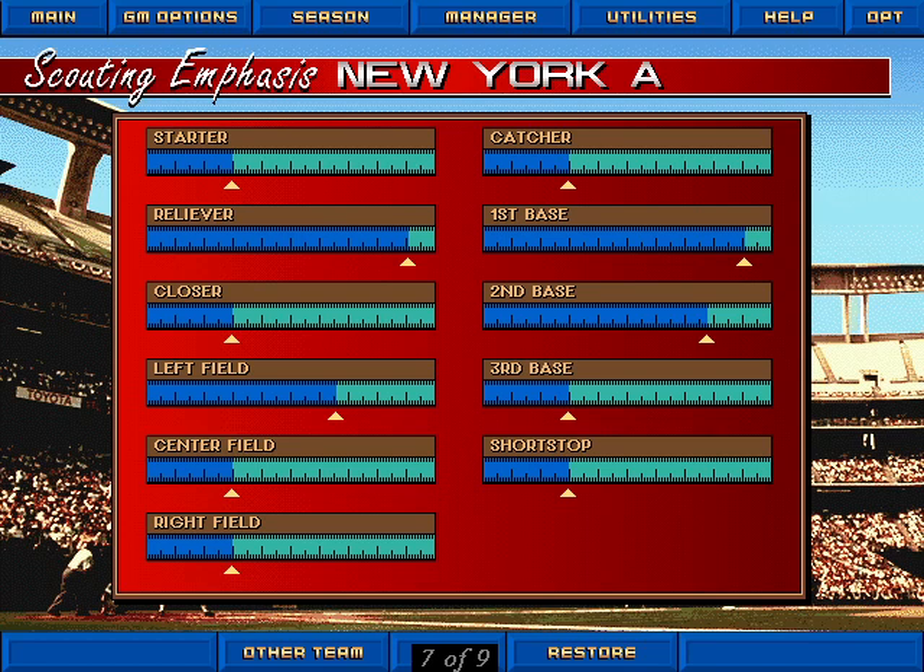Like Sierra's Front Page Sports Baseball, Tony La Russa 3 prides itself on the fact that either the player or the computer can take control of just about any individual aspect of the game, on or off the field. The manager and scouting profile screens are another good example of how Stormfront pays attention to detail. You can use these slider bars to indicate your preferences and how strongly you prefer them, and the computer takes care of the rest. Throg not need computer help — Throg do everything Throg's self.